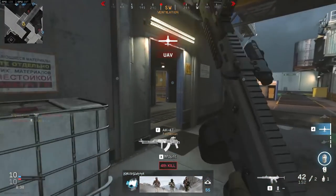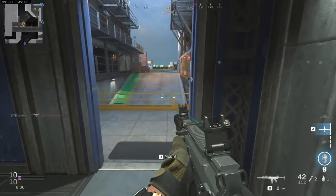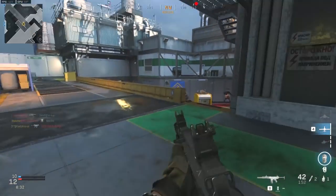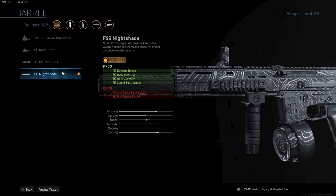Now let's get into the ISO. I did enjoy using the ISO — I won't say it will be the next best thing but it has a place in Warzone. The first attachment we are using is the FSS Nightshade for more damage range, recoil control, extra bullet velocity and sound suppression. By choosing this barrel you will not be able to use a muzzle, so no monolithic suppressor this time.